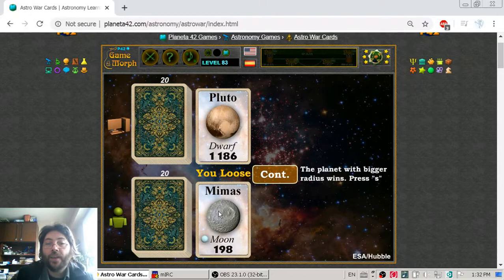I got Mimas, which is a natural satellite of Uranus. Uranus is a gas giant. The radius of Mimas is 198 kilometers, and the radius of Pluto is 1,186 kilometers. All measurements are in kilometers, not miles.